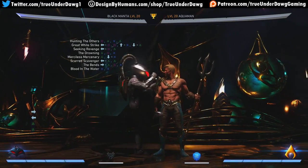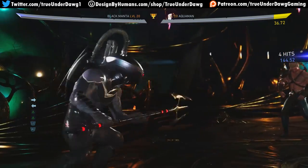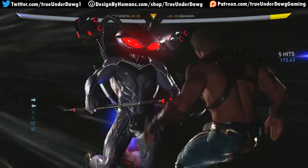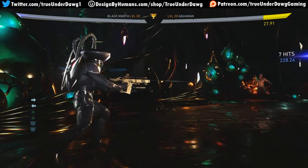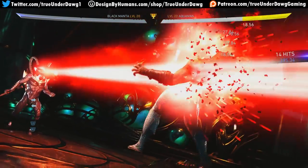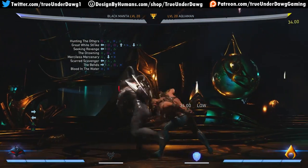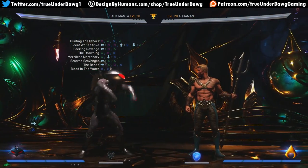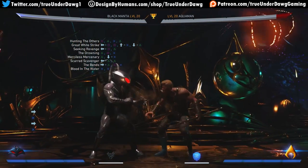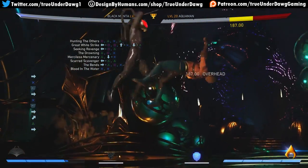From what I can tell he doesn't have a true 50-50, but his forward 3 is so fast and his ground bounce is so fast that it's still a real threat. No overhead starters — you have a low starter, a low overhead, and a low in the middle of strings. But you have to throw out that forward 3 every now and then or opponents have no reason to stop crouching. Don't underestimate it — that's a fast attack.